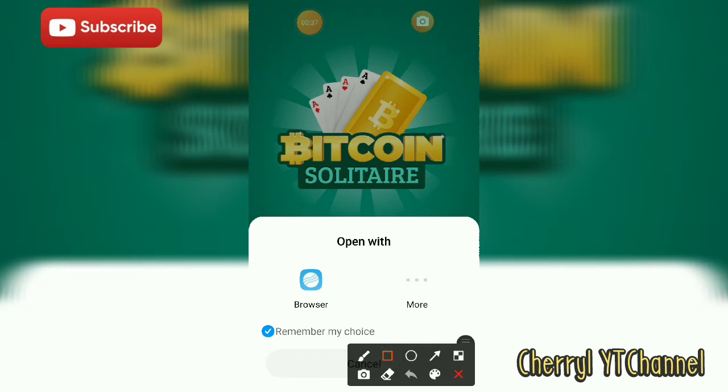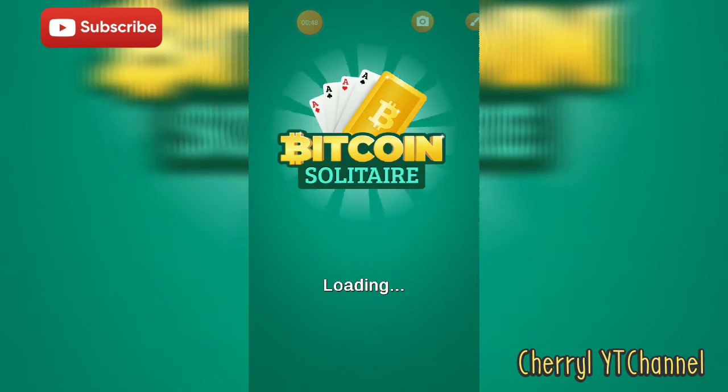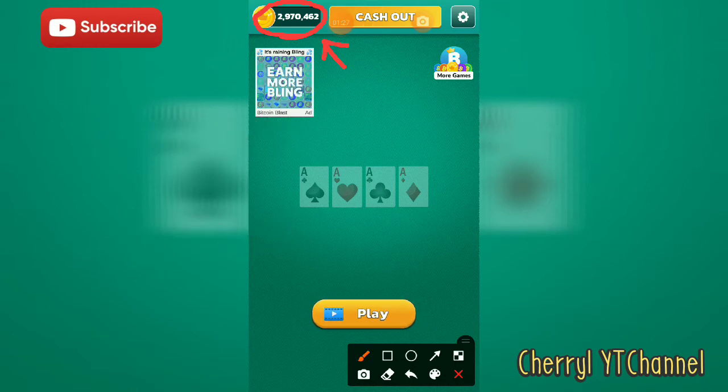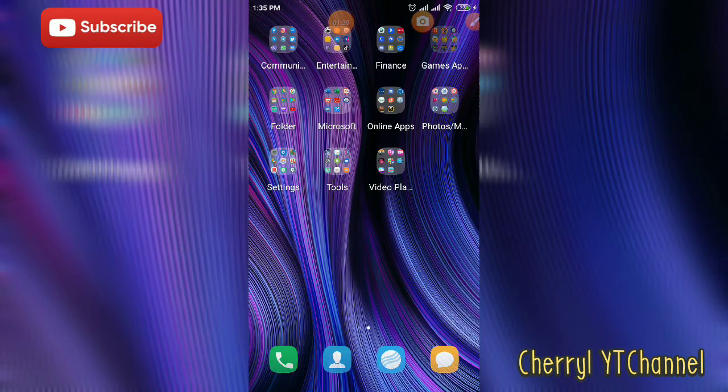There are more earning links in the description below. The game is called Bitcoin Solitaire. They have four gaming apps which are connected to each other, but the points and the withdrawal are just one. In Bitcoin Solitaire, as you can see, I have two million nine hundred seventy thousand four hundred sixty-two coins.